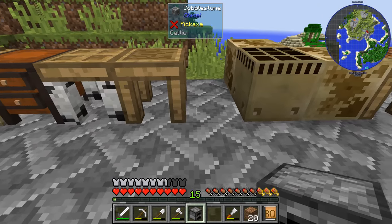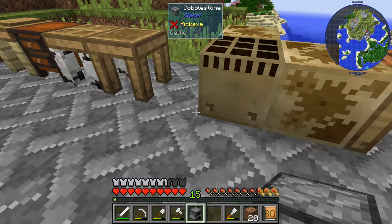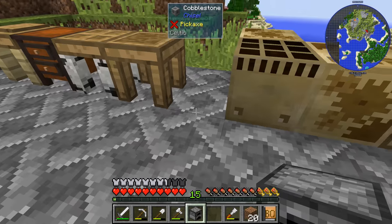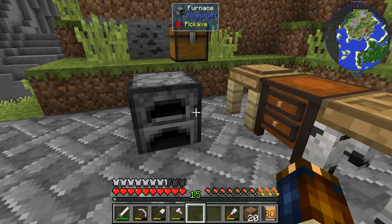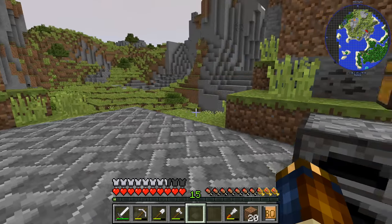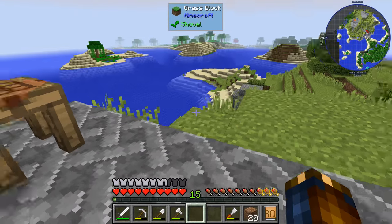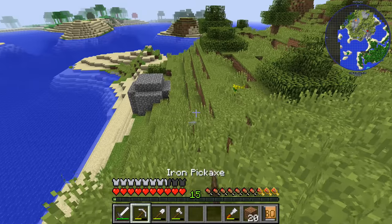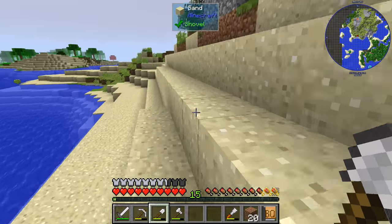All right, so we have a stack of gravel already, that's good. We have a bunch of clay, that is very useful. The furnace can actually go down here, just leave it. I'm sure we'll have to move the stuff about, but that will be good enough. Now let's go get a whole bunch of sand and start this process, because some of this stuff is going to take roughly forever.